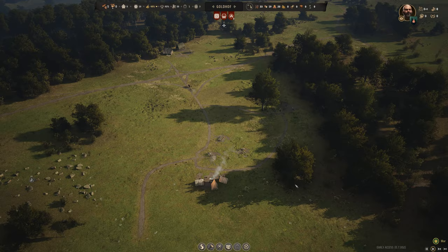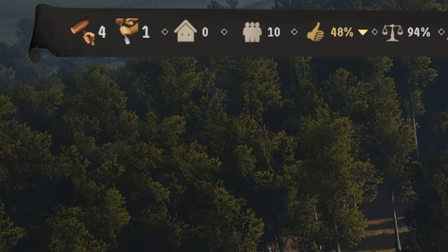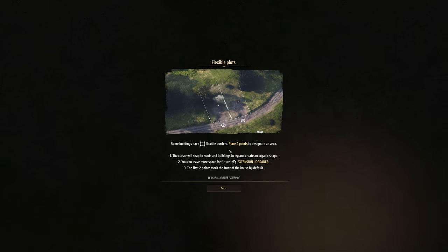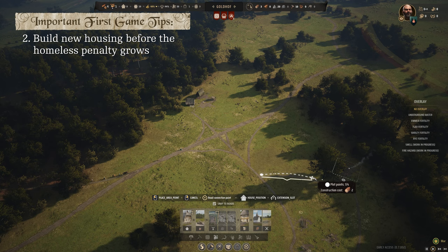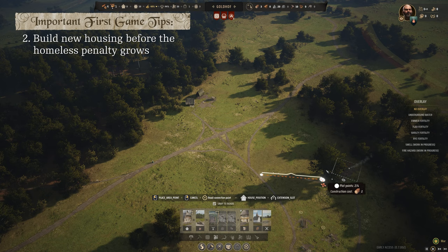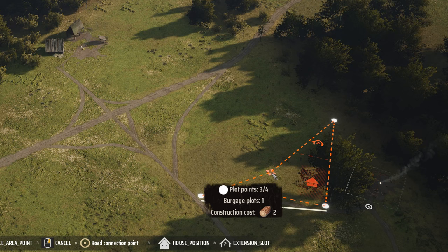Once your construction is complete, don't forget to assign families to do the jobs. We now only have four families available for construction because one has been assigned to logging. My second important tip: get houses built as soon as possible — even before storage for your supplies — because the homelessness penalty on your settlement's happiness can stick with you for over a year and really slow your growth. Get houses up quickly to prevent that homelessness debuff from lasting too long.